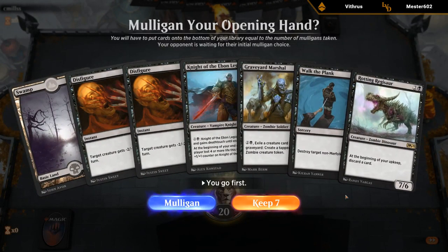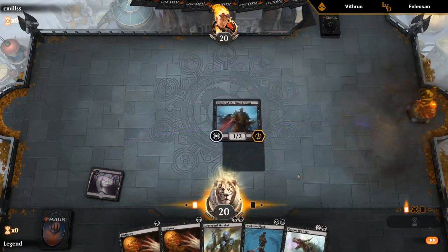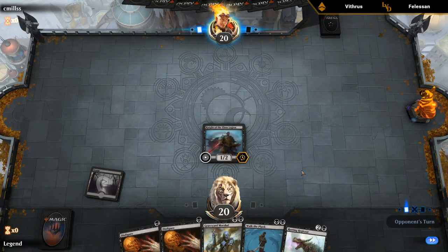We get a rematch. This hand, knowing we're up against Mono Red, isn't terrible — we have double Disfigure as early interaction. We're missing a couple of lands but I think I'm keeping. Usually one of the ways we lose with this deck is if we start flooding out, so a mana-light hand with lots of action is better than having too many lands. The red deck trades a lot of resources, so having a hand with lots of action isn't bad.